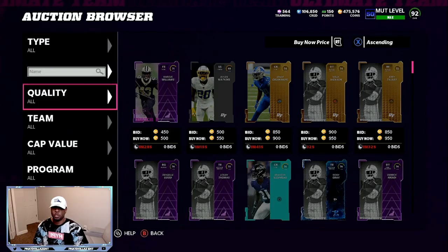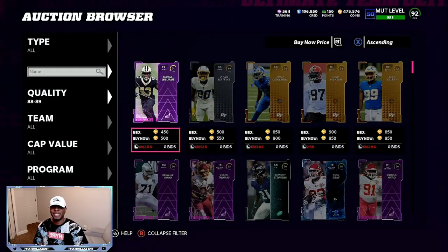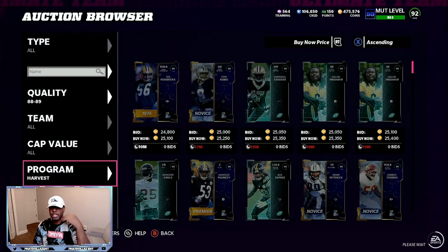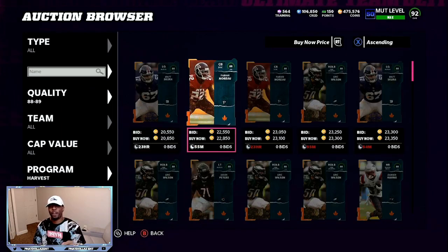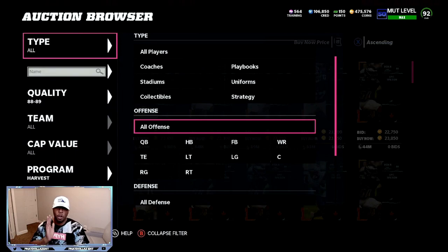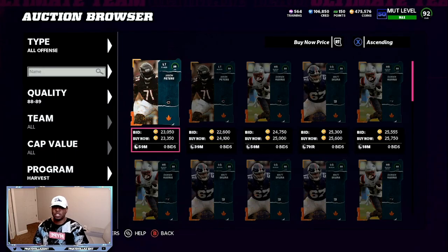Let's go back to the filters to show how to snipe, then we'll wrap up. Go to the marketplace, filter 88 to 89 overall, then come down to Harvest. Unfiltered, you'll see cards around 20k right there — that helps your profit overall. If you get one for 20k, another for 20k, and one 86 for 9k, that's 49,000 spent. You've seen sales at 74, 75, 78, 80,000 — that's close to a 28 to 30,000 profit every single time.